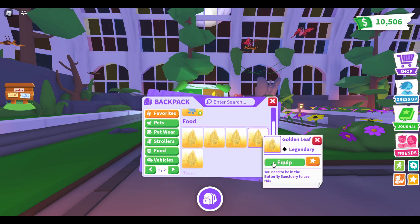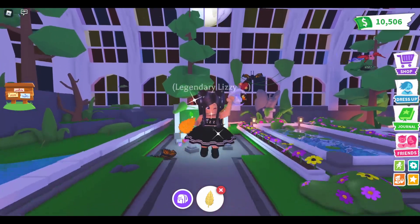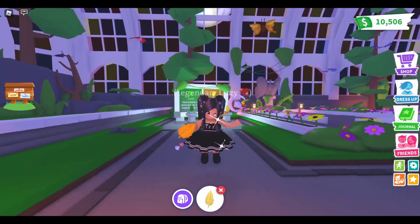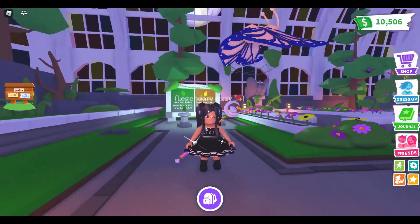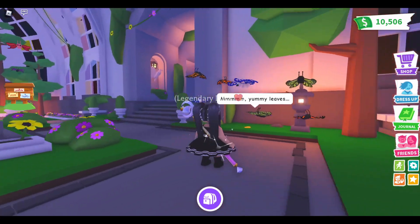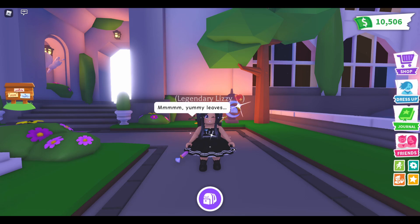Before I get started, smash that like button for me and send me all that luck — I really really want a Diamond Butterfly! Leaf one, here we go — diamond, diamond, diamond please! Oh, is it green? Okay, well I think that's still good because I think that's legendary.